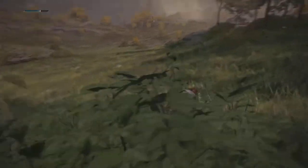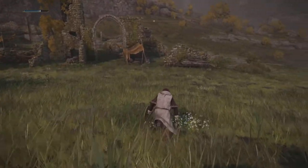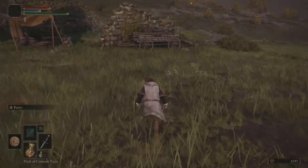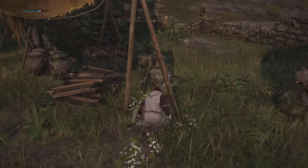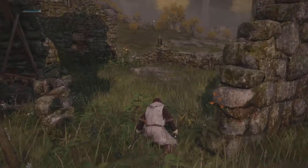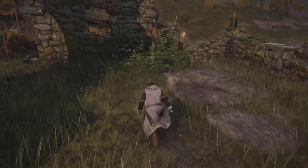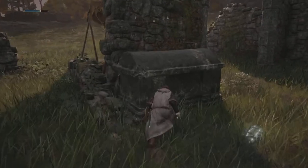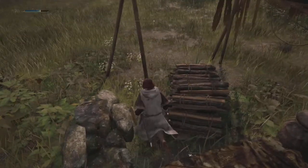There's a guy there. Let's sneak around him. We're at the Gravefront Ruins — so far so good. Let's figure out what we need to do. This looks like a chest. We alerted that guy but not too bad.